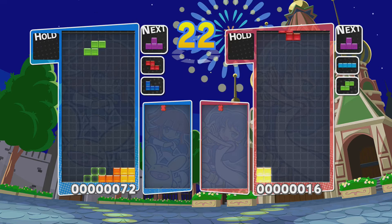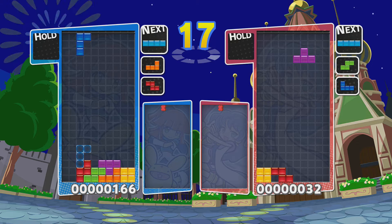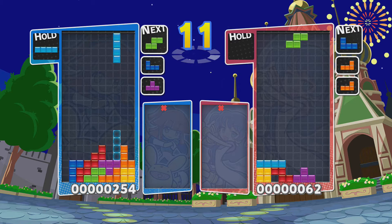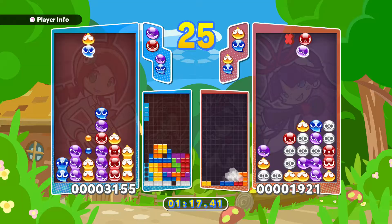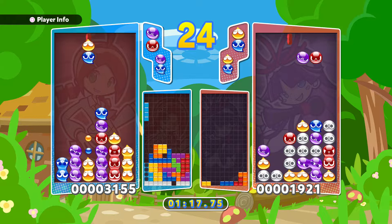Tetris is all about filling up lines completely by attempting to play shapes quickly as they fall down the screen. One added feature is the ability to hold a piece with a quick button press. This lets you swap out whatever's currently falling once with what's in your hold box. If you have something that just doesn't seem to fit, it's a good way to strategize, and also lets you hold onto those line blocks, as they never seem to be around when you need them.